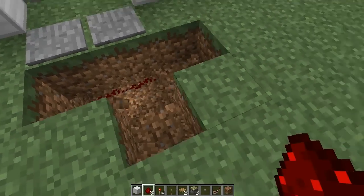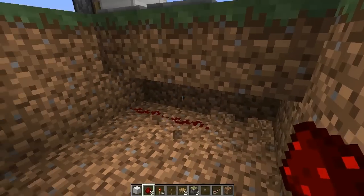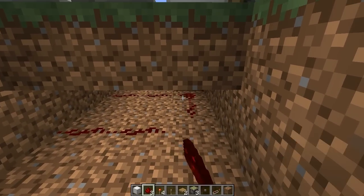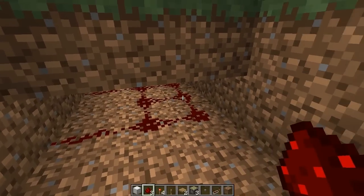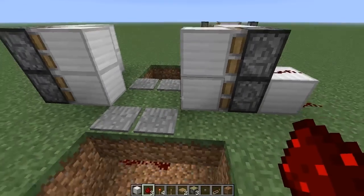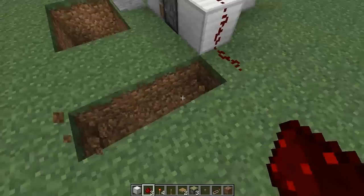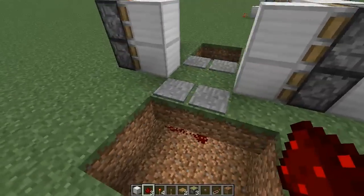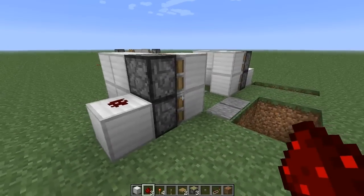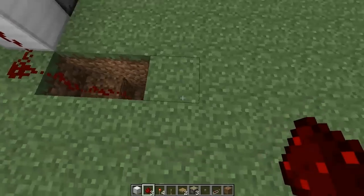Now, the next thing we need to do is actually wire up an inverter for both of these. So all this signal here needs to be joined together — we want to join this. It doesn't really matter how you join it; you can just put one through the middle there or something. And we're going to make our redstone come down this way, down like this on either side. We're going to set up the same situation over here, so we need to power the top block. And we want the redstone to come down over here, just down below.